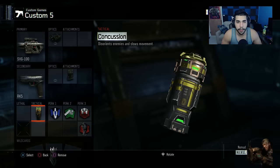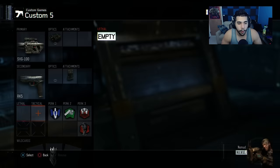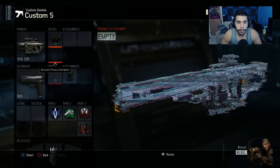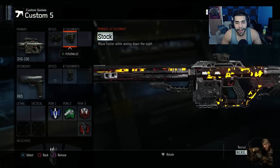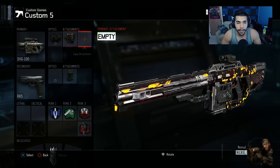Personally I just put Extended Mags and a stun grenade — stuns are usually allowed in wagers. If I'm playing a tournament or a CWL match and I want to snipe, I'd change this to an EMP or a frag grenade. Some people like putting Stock on their sniper too — you can change Afterburner for Stock, but I'm not the biggest fan of it yet. It's not that big of a difference on sniper, but we'll see.